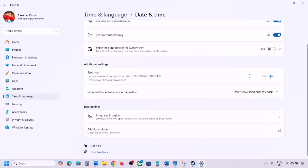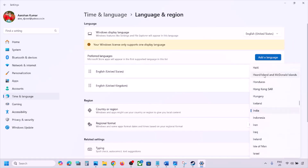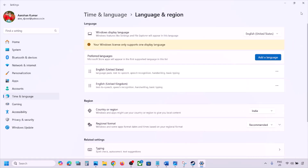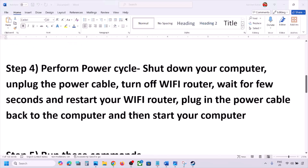Scroll down and click on Sync Now. If you see any error in red, click Sync Now once again. Then go to Time and Language, go to Language and Region, and make sure your correct country is selected. Then check if the issue is resolved.